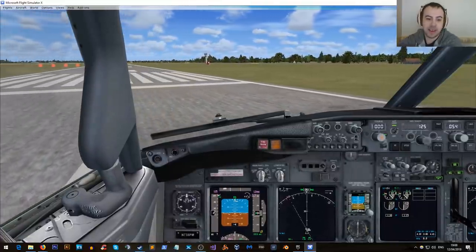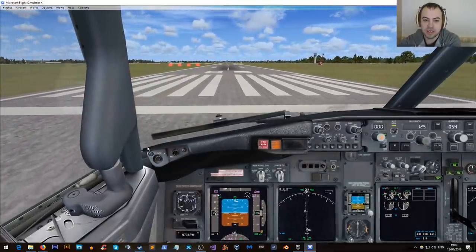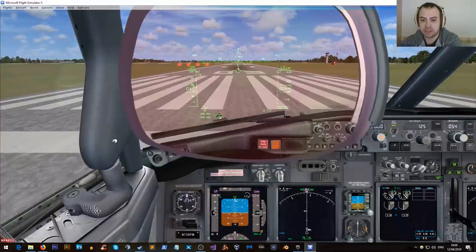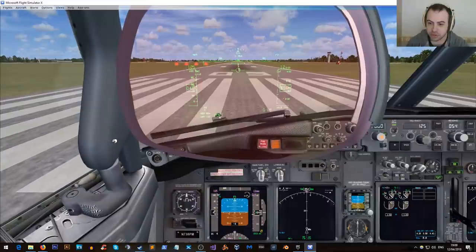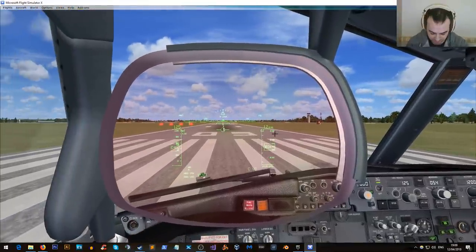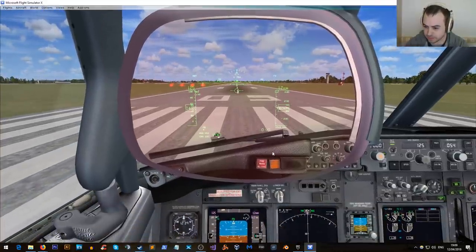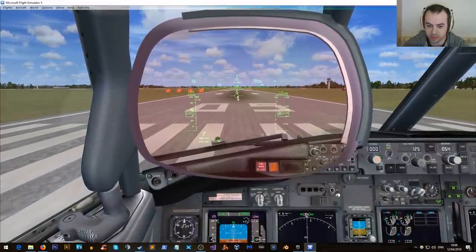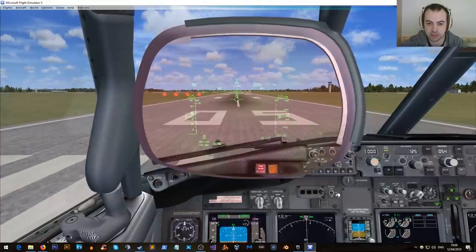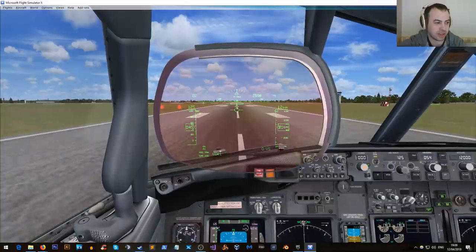So I'm getting lined up, and there's something I haven't shown you guys yet. Let me know if you guys can clearly see what's on the HUD and all the symbology and bits and pieces on there. I should drop the fixed landing lights but I'm not going to. I'll just take off and do a quick flyer.